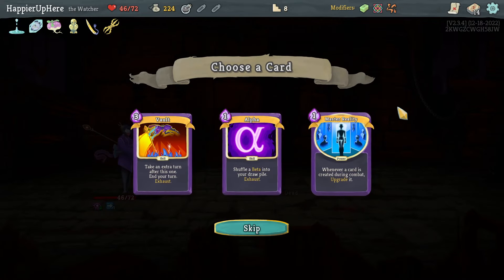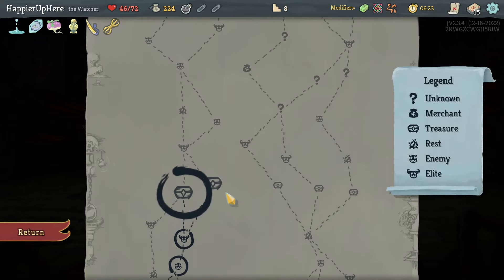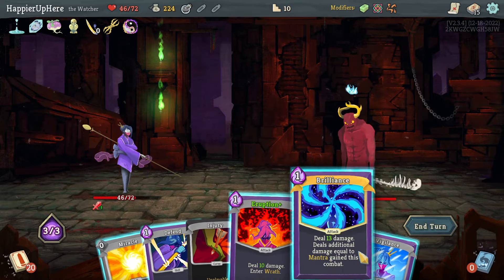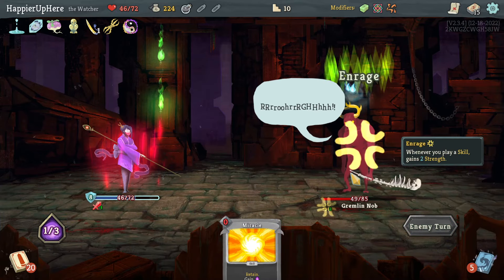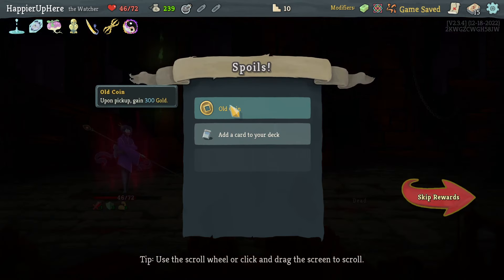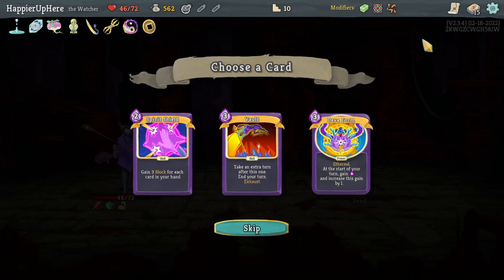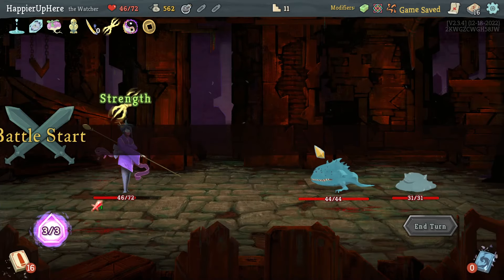Got Vajra - gain one Strength - and Vault. All for Master Reality: if played early enough it would make all Control Chaos cards upgraded. Vault is a little better though - I'll take that. Got Duality - playing an attack gives one temporary Dexterity, which is nice. At the Gremlin Nob, let's do Vigilance, Eruption, Brilliance. That is actually enough - beautiful! Perfected it. Got Old Coin pickup - gained 300 gold. Vault or Spiritual offered - I'll take a second Vault, since it lets me get to my Control Chaos cards faster.